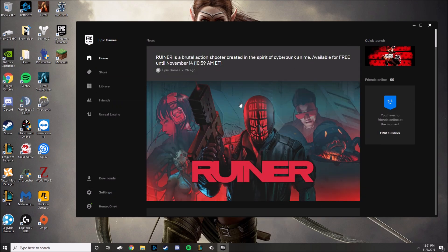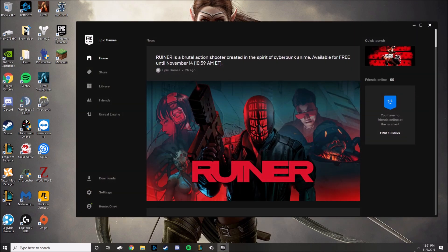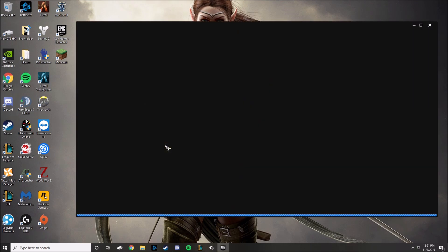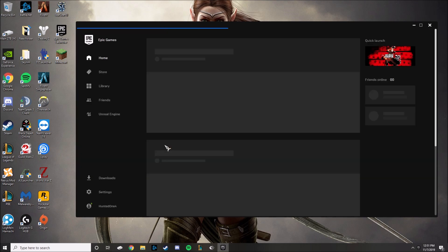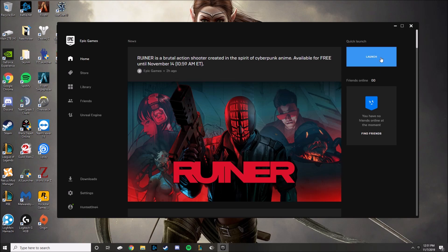After that I restarted my computer. When I booted back up, Epic Games starts up automatically, so I went to the system tray, exited it out, and closed it so the Epic Games launcher was not running. Then I clicked on Epic Games to relaunch it — it ran as administrator — and once it loaded up I clicked on the quick launch for RDR2, and then pretty much immediately closed Epic Games.